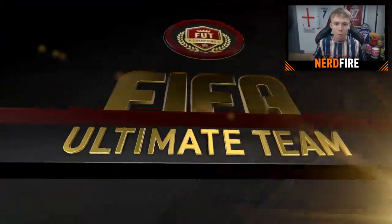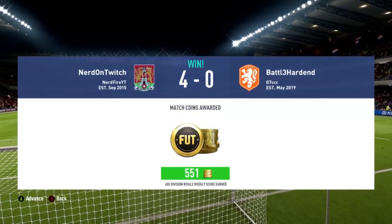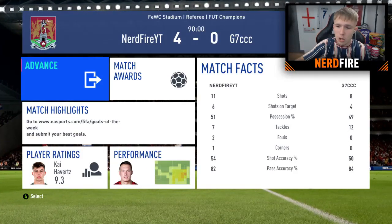That is the final whistle — we managed to win four nil whilst using a subscriber pick team. Looking at the stats: 11 shots, six on target, 51% possession. Overall I definitely think we deserved to win that game, we played pretty well. That's gonna wrap up today's video — hopefully you guys enjoyed it. Thanks to all you guys that got involved over on the Discord. If you'd like to see more challenges like this, let me know in the comments. Thanks for watching and I hope to see you next time — goodbye!